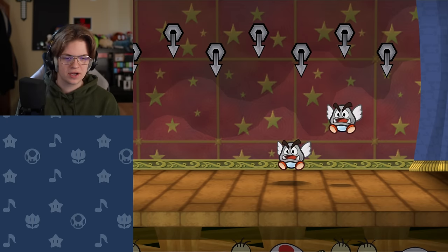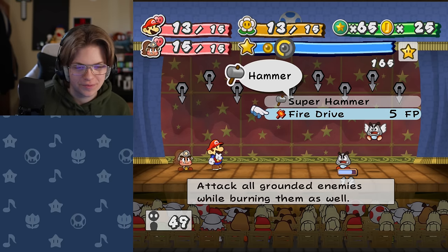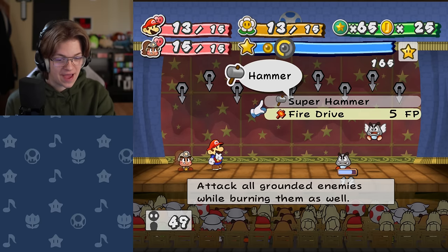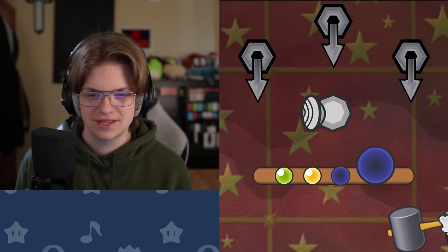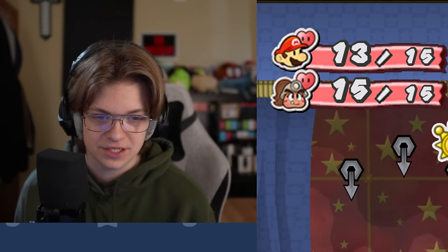We got a Para Kamikaze Goomba. Wait — did they change the description for Fire Drive but not actually change it? It said it costs three FP, but that is the default description and the default cost. I think that's a small oversight, or it's just an unknown oversight.